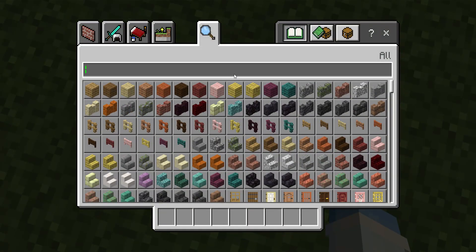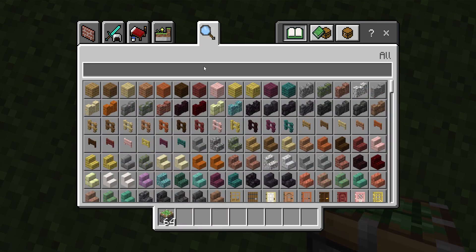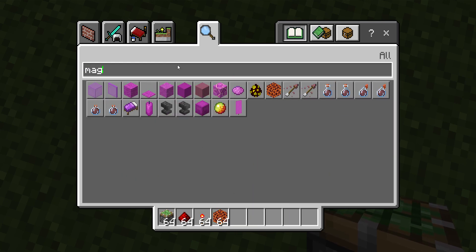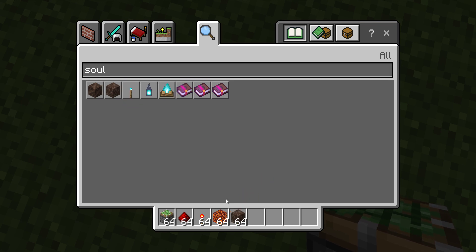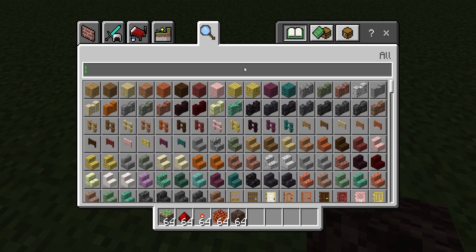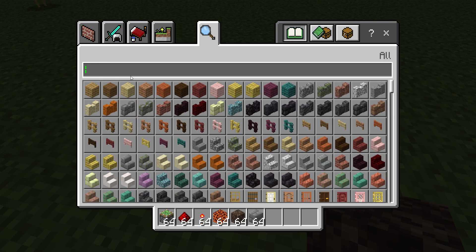Hello, today I'm going to show you how to make a block stopper. You'll need two sticky pistons, a stack of redstone, some torches, and whatever blocks you want to switch — it can be soul sand or whatever. Be conscious of whatever level you want this to be on. I'm going to get some bricks and planks.